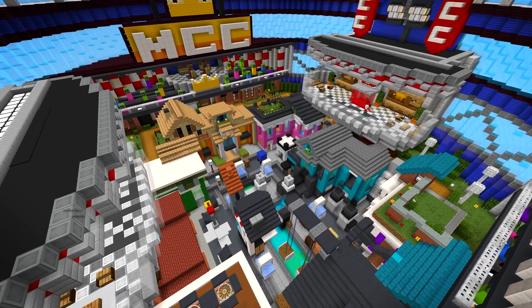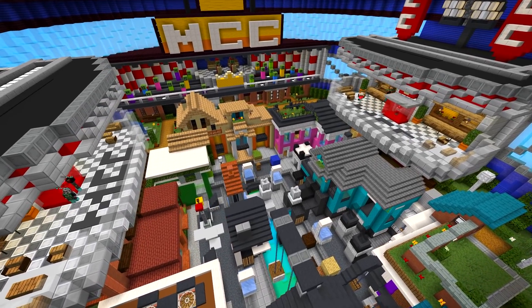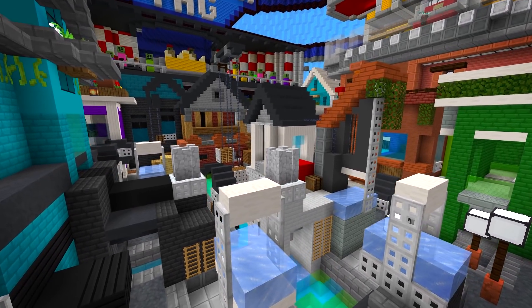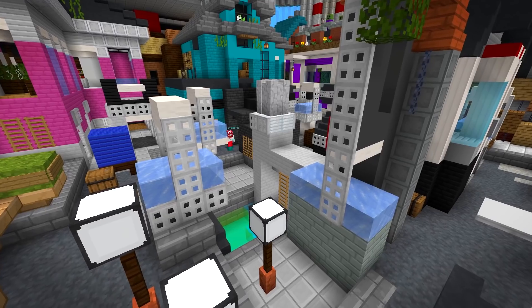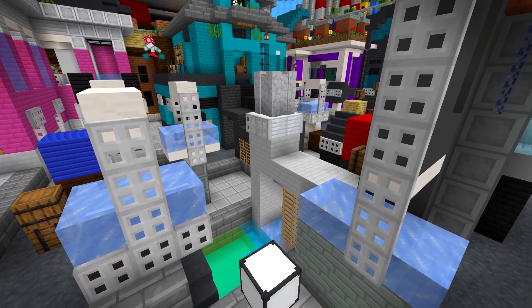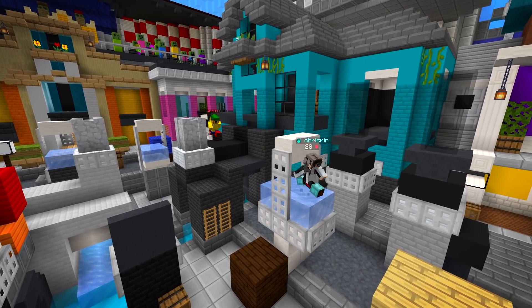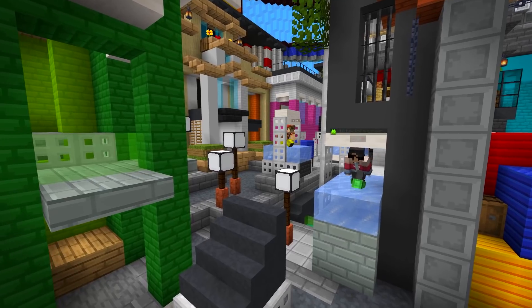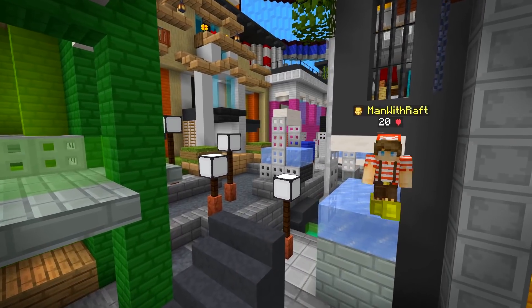Most excitingly, Parkour Tag is getting a brand new map. This one's called Plaza. It's a kind of cool town with a canal running through it — super fun. But most uniquely, it has a bunch of these strange ice slides. If you crouch at the right time while sprinting, you'll slide right through them. They're super satisfying and make great opportunities to gain some headway on your enemy.